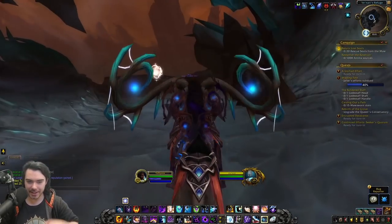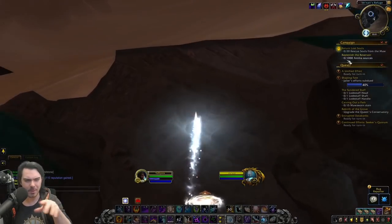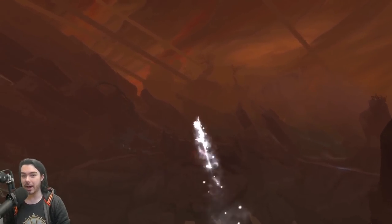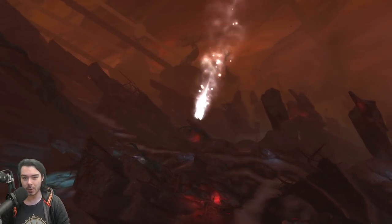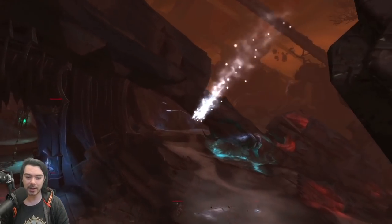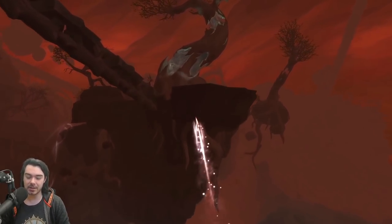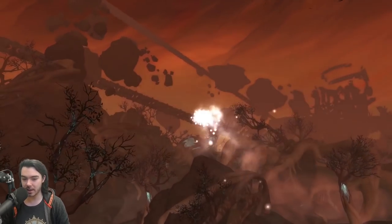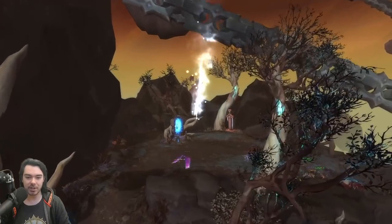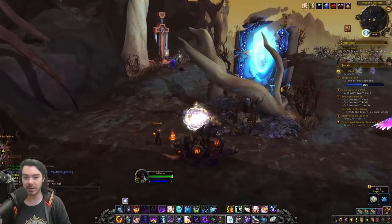We're heading into Venari's Refuge. Torghast is closed off right now so we can't play it, but this is where we have the current teleporter — it's a little wonky and brings up a flight pad screen. We're going to be teleporting from Venari's Refuge over to the new area of Korthia. I'm going to have a whole video on Korthia very soon, but I have it on pause right now because one of the main questline chains is broken — a mob that's supposed to spawn just doesn't. Hoping it'll be fixed today or tomorrow.